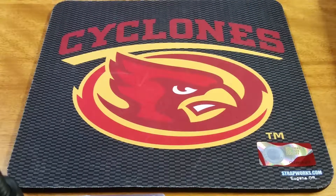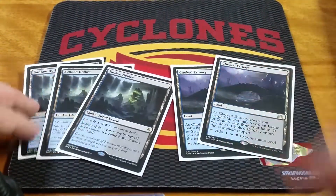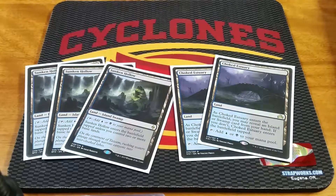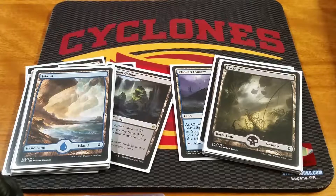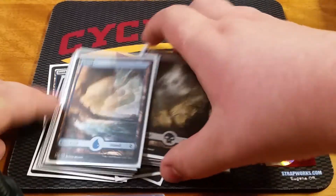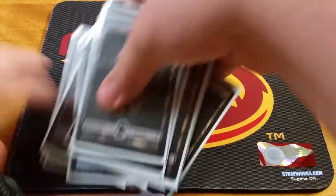I'll touch on the lands really quick. Thinking of taking out a couple basics for some Evolving Wilds to help trigger Revolt. We have 5 dual lands: 3 Sunken Hollow and 2 Choked Estuary. I'd like to eventually get some Fetid Pools — the Blue-Black Cycling Land. And then we've got 8 Swamps and 10 Islands. Might take out a couple of those for some Evolving Wilds.